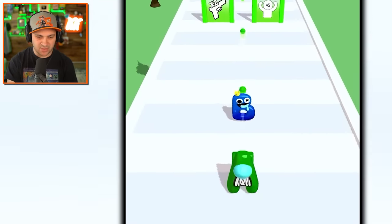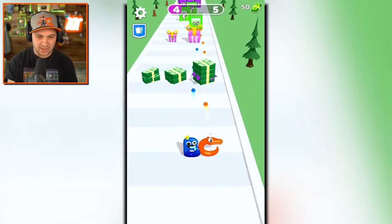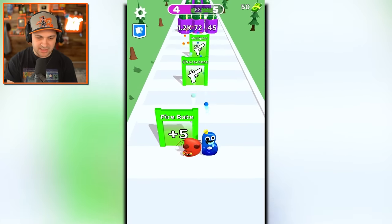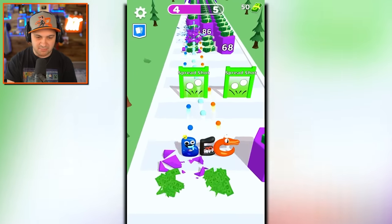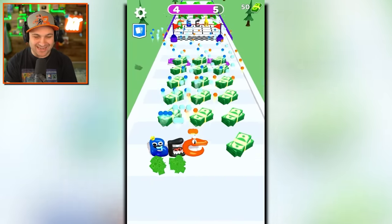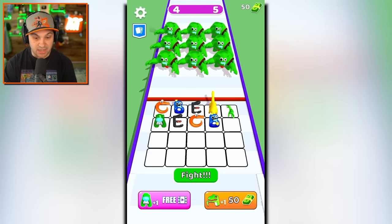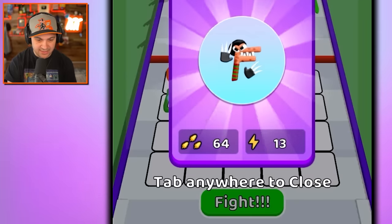I'm very conflicted — I'll just collect as much stuff as I can, get as strong as possible, add another character, add a multiplier, get some money, get some spread shot. This is very satisfying! What a team — that was awesome. I need more dinos though. I can merge my E's together and get an F.